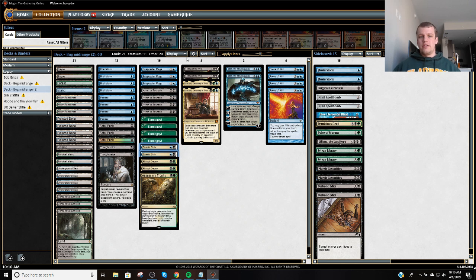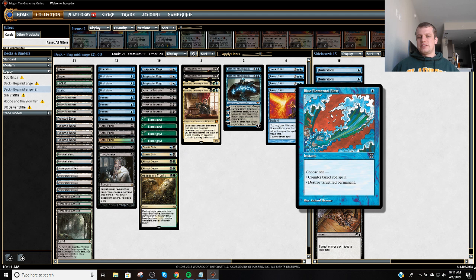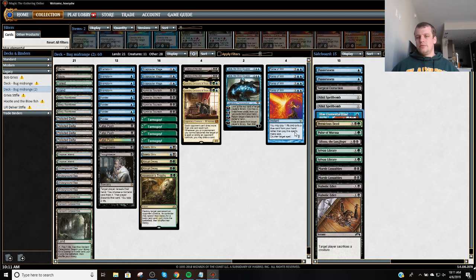Moving over, we've got a Liliana of the Veil to help handle True Name Nemesis, get low on resources, Leovold, and then Jace to kind of win games with. Going over to the sideboard, you've got your Flusterstorms, your Surgicals, Spellbombs, Blue Elemental Blast. This card might be too cute — it's probably the worst card in the sideboard, so it might not be where you want to be with that, but I'm going to give it a whirl.